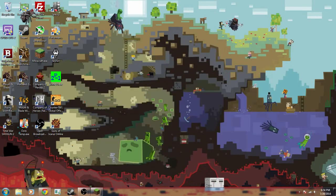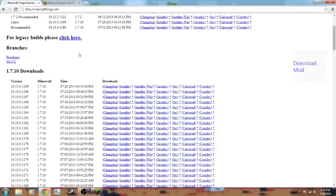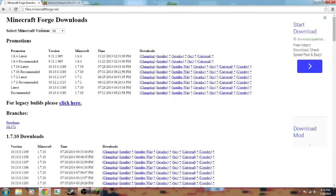Alright, so first off, let's go ahead and download Forge. You can see up here the website is files.minecraftforge.net. When you get here, it should be familiar — go to 1.7.10 recommended and click installer-win.